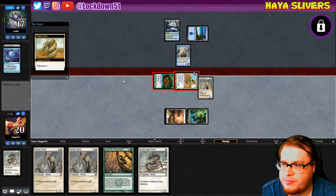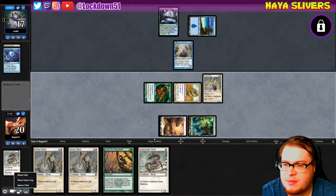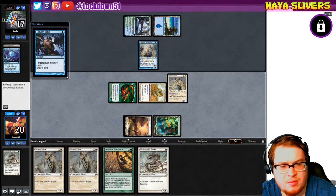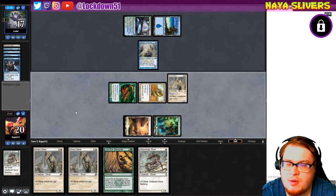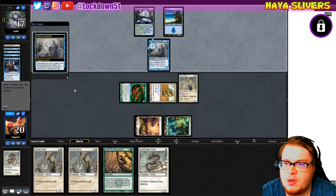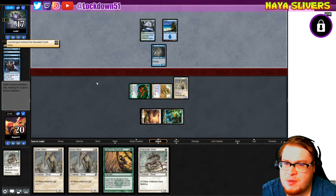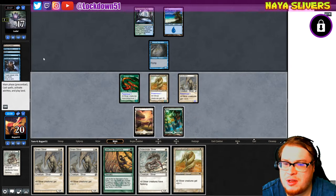If we get close to killing them maybe I'll ask. They keep hitting themselves with their own Thought Scour, so I'm genuinely curious as to what this is. Maybe it's not appropriate to ask right now since we're still mid-game, but I don't want them to leave in frustration without finding out. Looks like they're holding up a counterspell — we just saw that they grabbed it.